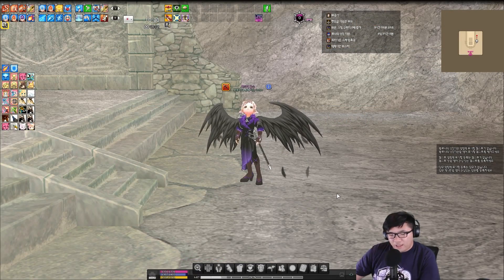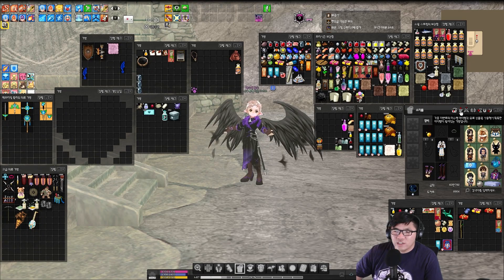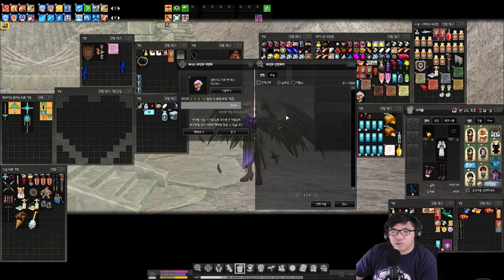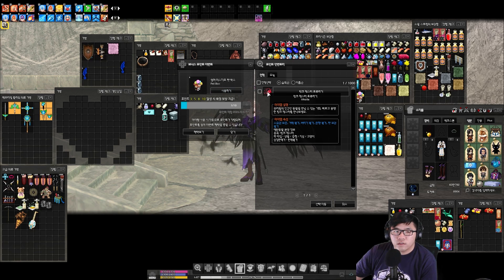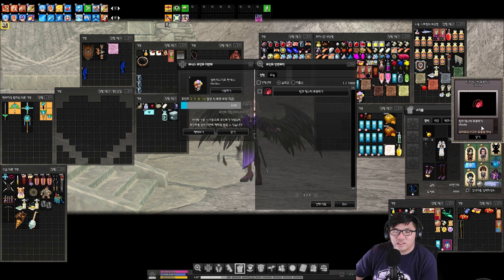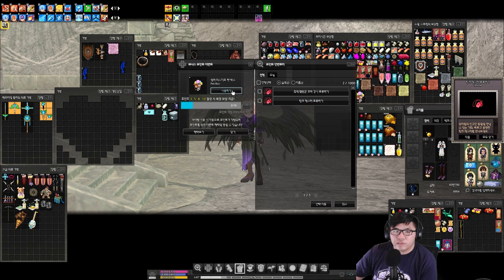All right, so we're going to go into Mabinogi. I bought six extra gachapon to show you guys what it looks like. I'm going to see what we get. Probably a Festival Little Hopper, I'm going to say.